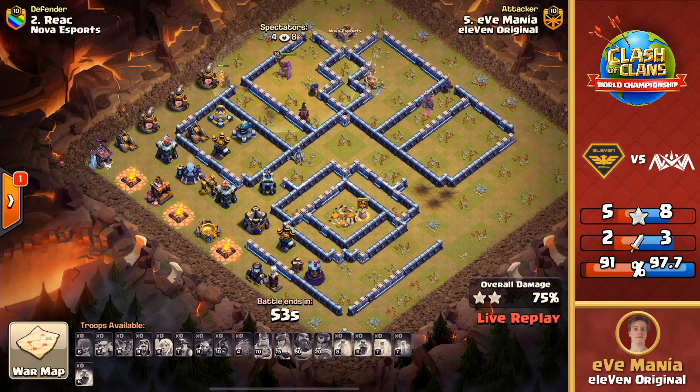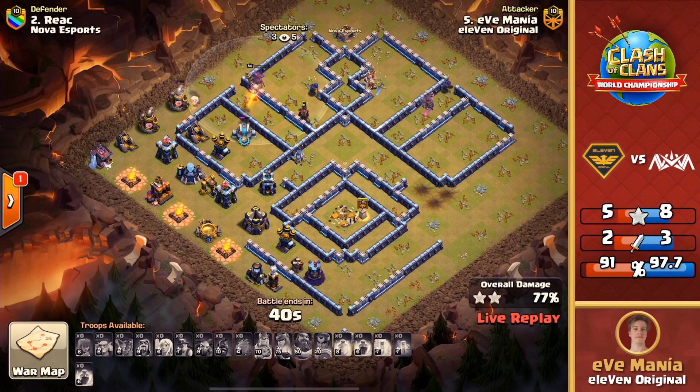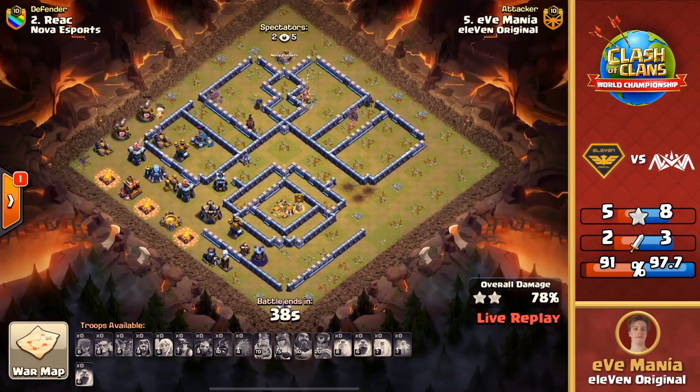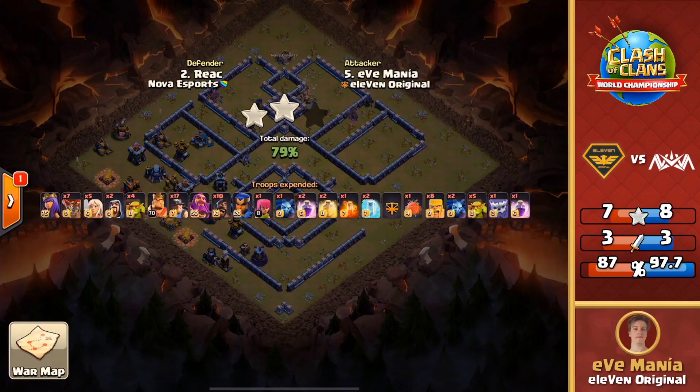The grand warden is gonna try to grab a bit more percentage but doesn't have much help — he's gonna go down to the scatter shot with the archer on the outside. Again this is just gonna be a two-star for 11 Original. They need to get it done, but Nova's been doing really well here.